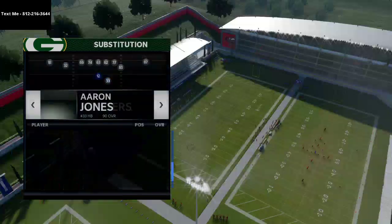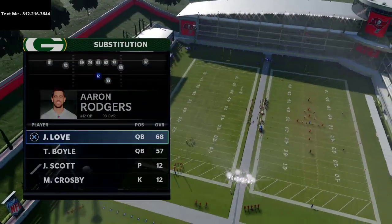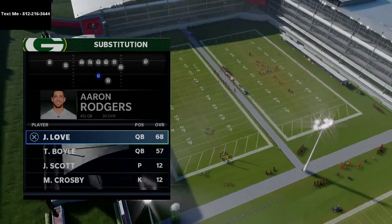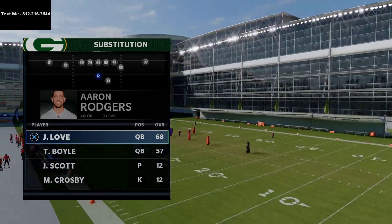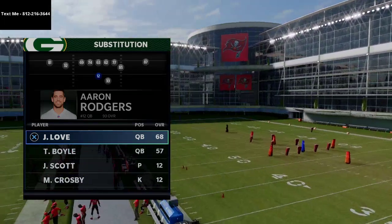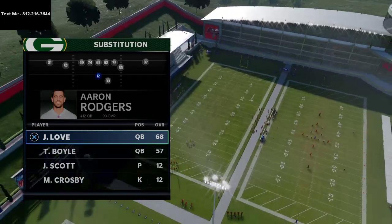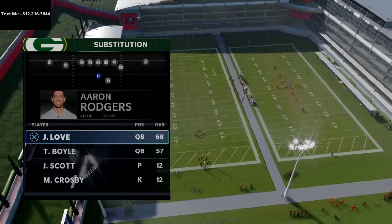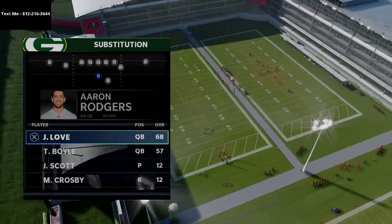Your fastest back goes in the slot and your power back goes in the backfield. If you're playing franchise mode, you'd want to sub in your backup quarterback if injuries are on, because you don't want any injuries on this play. Aaron Rodgers does just fine, especially if injuries are turned off. If I'm in MUT, I like to sub in Michael Vick, Lamar Jackson, or maybe even the new Kyler Murray.